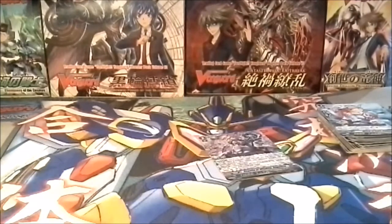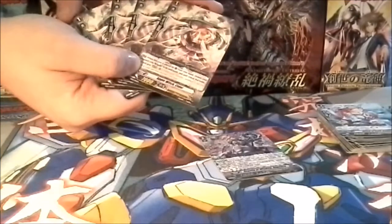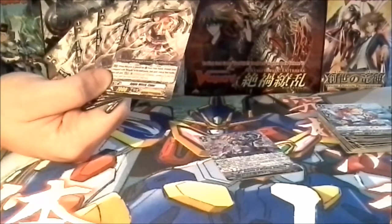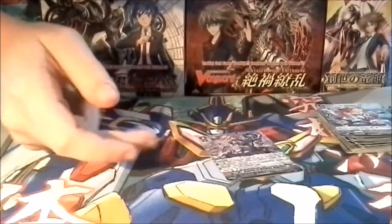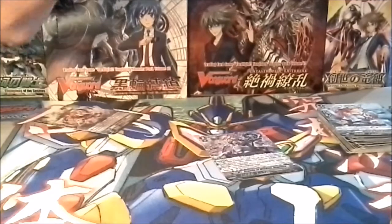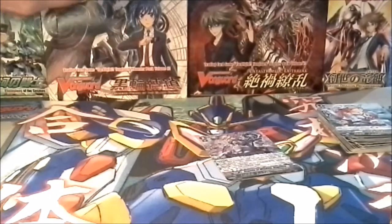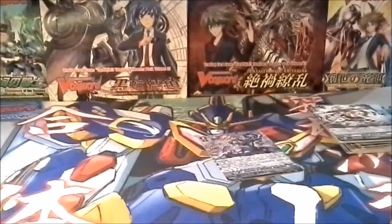Then we get a card that everyone's quite excited for: Apple Witch Cider. She has an effect where when she's placed on the guardian circle, any cards you use to guard are put into the Soul instead. The basic combo is the brand new Quintet Wall — call five cards from your deck into the guardian circle, it's like a different type of perfect guard. She can go with them and Soul Charge 6. So she is very, very good — she Soul Charges your guardians which can help in the future, and a lot of people are quite excited for her.